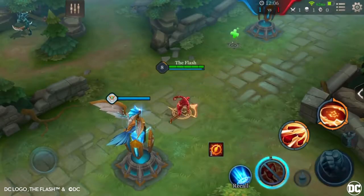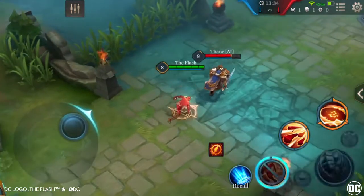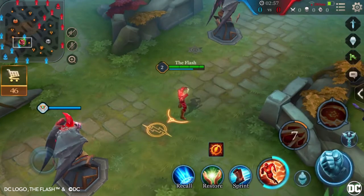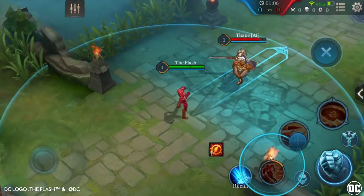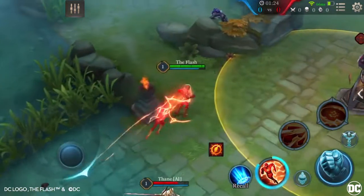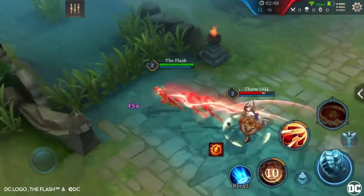First ability: Super Speed. After a short charge up, The Flash dashes forward, dealing 300 magic damage to all enemies in his path. The Flash cannot be controlled while dashing and can cancel the dash by using another ability. When The Flash reaches his destination, he can activate the skill again to return to where he started, dealing 300 magic damage. Enemies damaged by the initial dash are dealt an additional 450 magic damage.